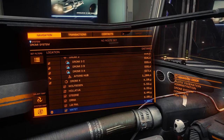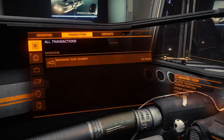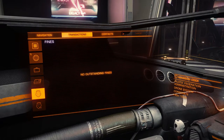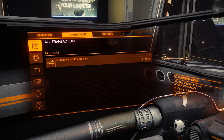The next tab in the navigation panel is going to be your transaction panel, and there are different points on this. First you have all your transactions, then your missions, you have passengers if you have passenger setup. This is your outstanding claims — if you have somewhere to turn in stuff for credits. This is your fines — fines you have accrued for things like shooting the good guys or hovering over a landing dock that isn't yours. Then these are bounties — if you have a bounty on you.